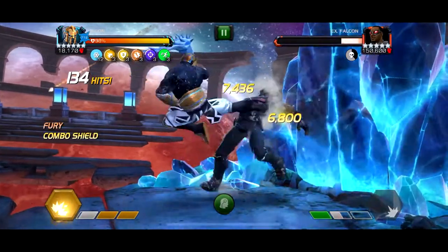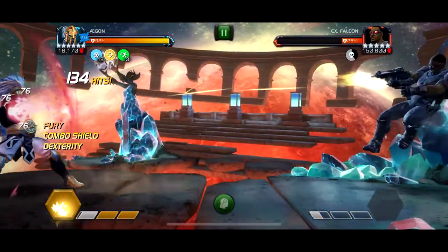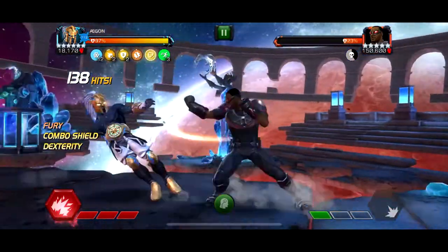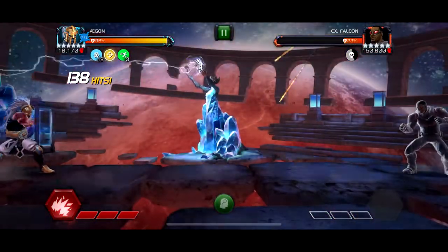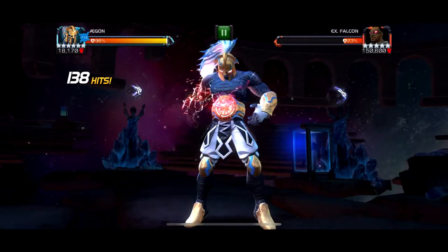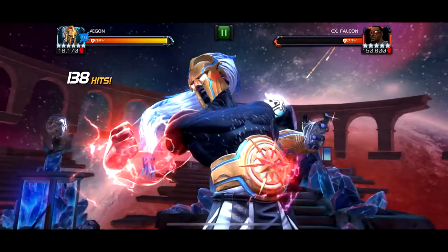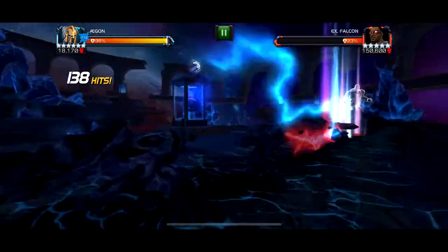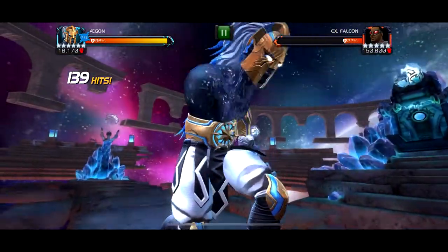And I think towards here we take a special 1 — look how much damage this does. Literally like 1%. The block proficiency on Aegon, plus his health pool, is just like — look at that. Another special 1, and it took like no damage. Back in the day, the special 1s from Falcon and War Machine were like deadly. Like, you just die pretty much. It was really kind of sad.